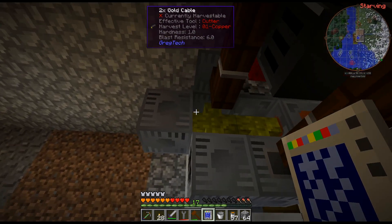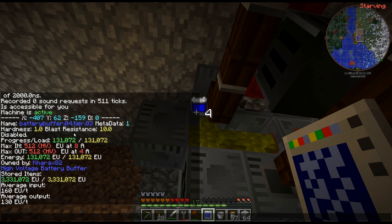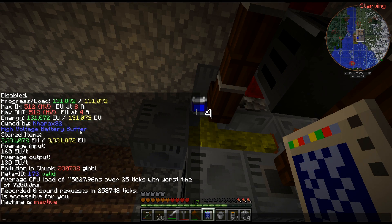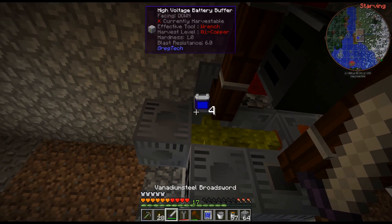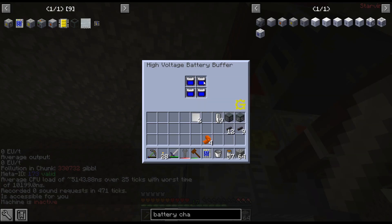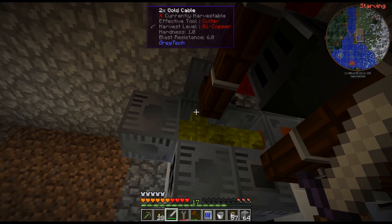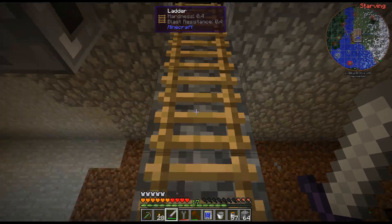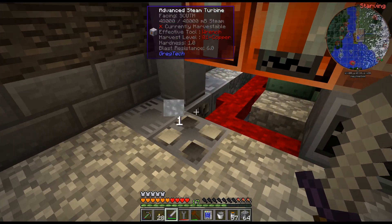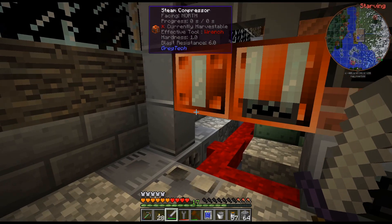The same thing goes for the battery buffers. These have an internal buffer — it charges the batteries from this internal buffer. The amps that are coming in, as we can see, we can take in 8 amps there, and then it fills all the batteries from the internal buffer. Which makes it much, much easier to use batteries in GregTech New Horizons. It works a little differently in GregTech Community Edition — that does not have an internal buffer. But anyway, we don't need to get into that.